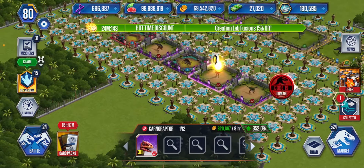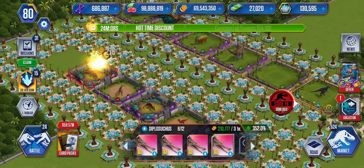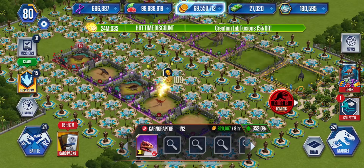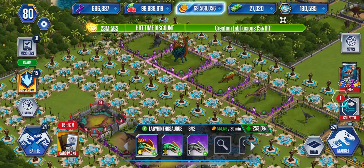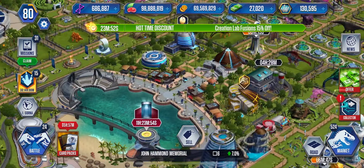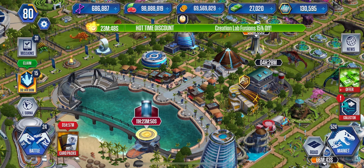Spineraptor is actually even better, and Carnaraptor is right now the main coin MVP. One day we'll get Diplosuchus back, or maybe once we start fusing the Diplosuchuses that'll get better. But for right now it seems like Alangasaurus and Labyrinthosaurus - because we have a level 40 and a level 30 of each, and a couple level ones of Alangasaurus there. If it sounds like I'm out of breath, I am out of breath. My God.